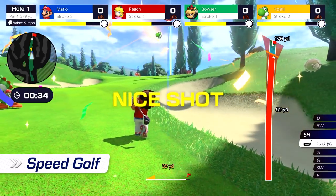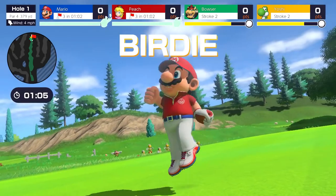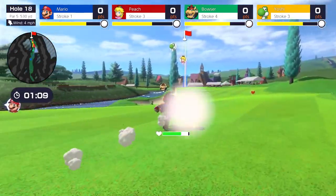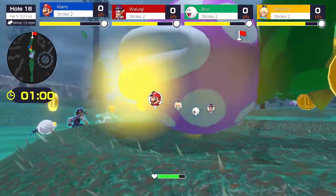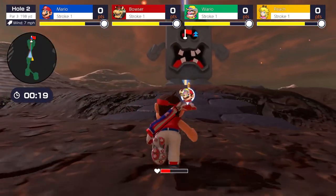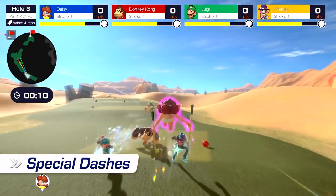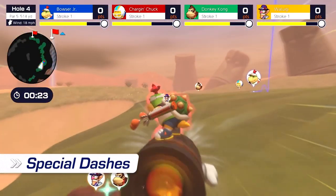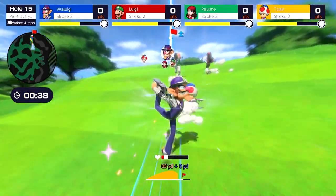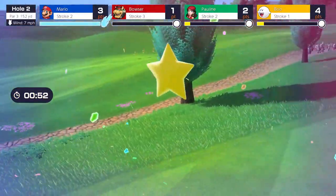Hit it again and again and try to stay ahead of the competition. Throughout the match, you'll collect items to restore stamina and overcome the obstacles standing between you and victory. Every character has a different special dash, which can be used to rocket forward while the acceleration lasts, or you could always use it to steamroll opponents. And let's not forget these golfers' signature moves.